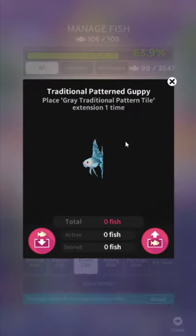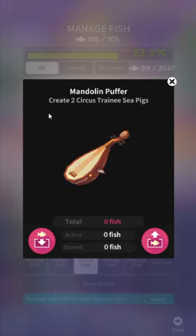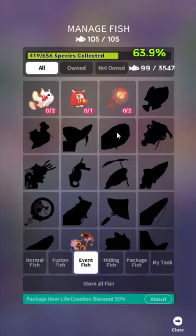Click the little event calendar and then there's a little thing. They change the icon every time, which ticks me off — they should just keep the icon the same. If everything is going to be the same, just keep the names the same too. Mandolin Puffer obviously cracks me up — he just looks like somebody took a circular saw across the top and there he is. Just a little off the top. Mandolin Puffer: create two Circus Trainee Sea Pigs. If you don't recognize the name, I guarantee it's a past event fish — it's in the little orange clownfish icon.